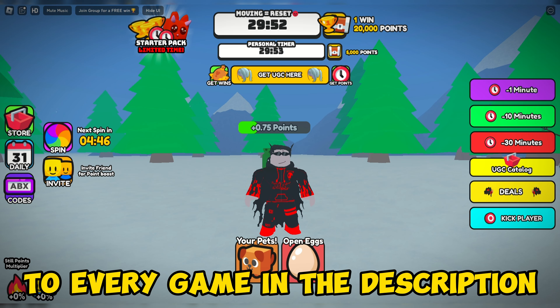There is one more way to get more points and that is still points. After some time, a circle appears on your screen and you need to be active to earn still points. Let me spin the wheel.